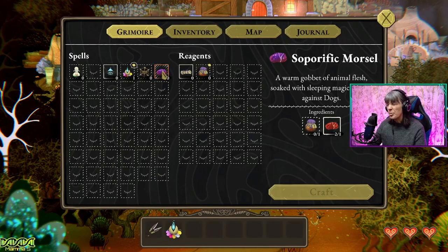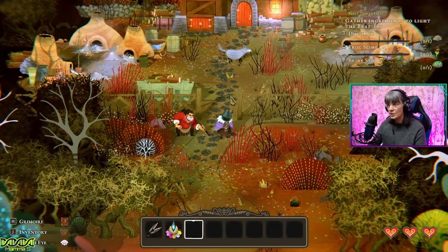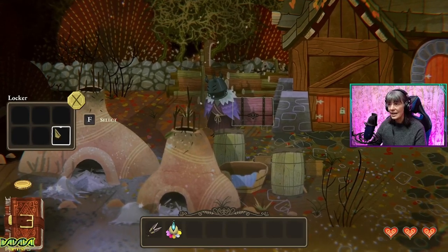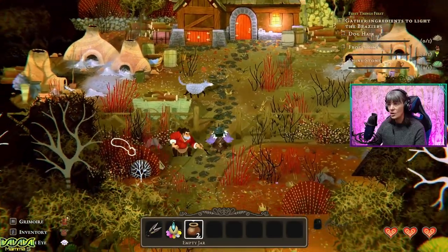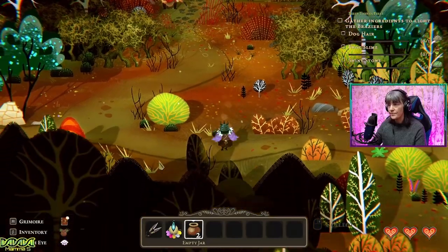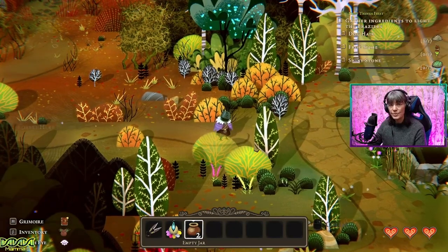A warm gobbit of animal flesh soaked with sleeping magic — useful against dogs. So we need to put it to sleep. We need something blue and some purpley mushrooms. So we can't do that yet. Oh, it's a chest — we'll have the clay and we're stealing from the kilnsman. Mind the dog. We just got whiffed at. We can't do that yet — we need some purpley-ish mushrooms and something else.